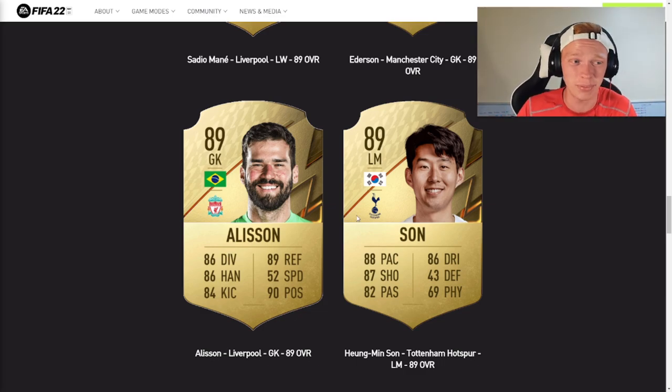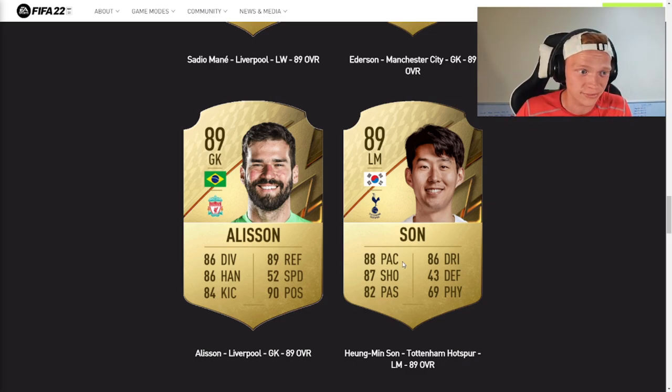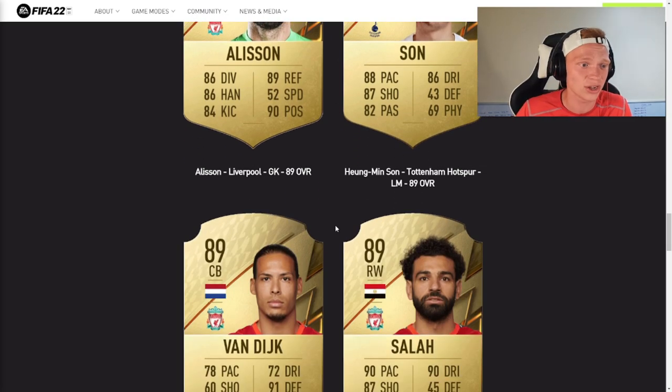Next up, we have a big upgrade here. Son Heung-min goes from an 87 to an 89 rated card. I would have expected him to go to an 88, not an 89. But word on the street is this guy is five star skills, five star weak foot with these stats — he's going to be in the top five most expensive gold rare cards in the game. We're talking Ronaldo, Messi, Neymar, and Mbappe, and then it could be Son after that. He is going to be absolutely wicked in game.